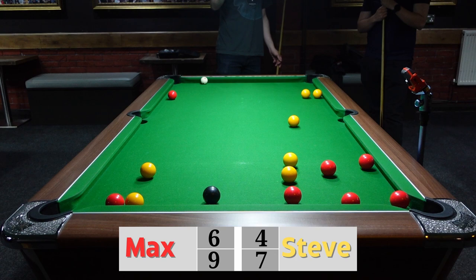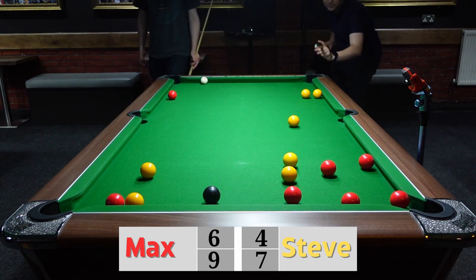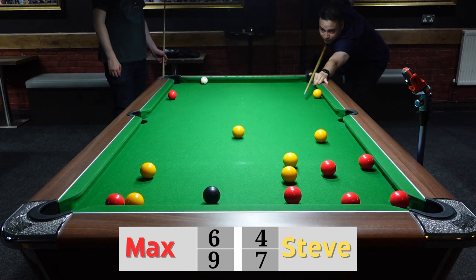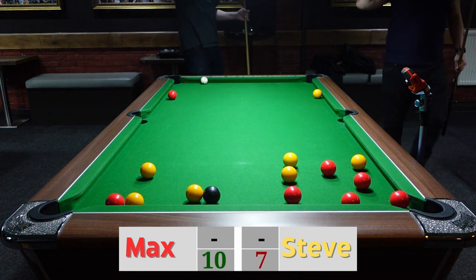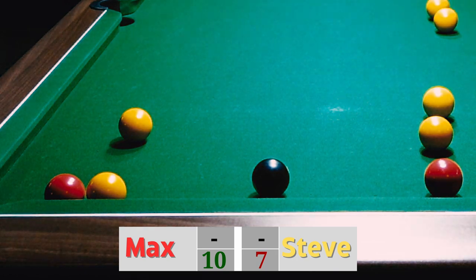That's not exactly what he would have aimed for. Max putting both his red balls back in the zone and in front of the hole — game over there. Unfortunate for Steve. Max takes the game ten-seven. A great game from both of them, a lot of close moments.